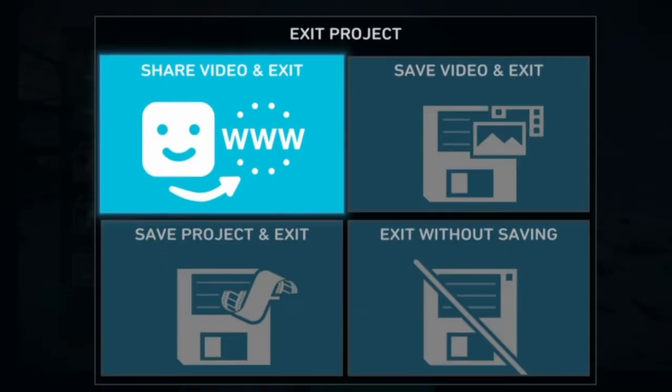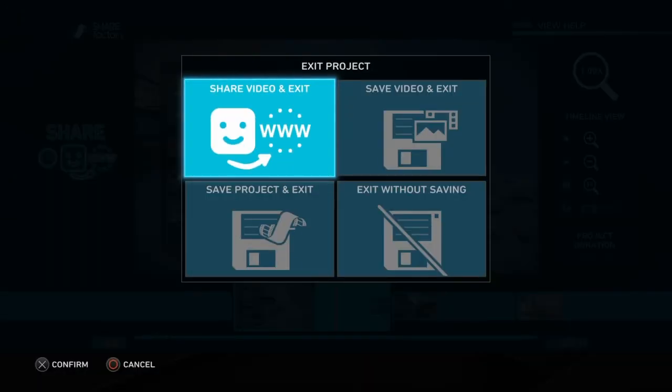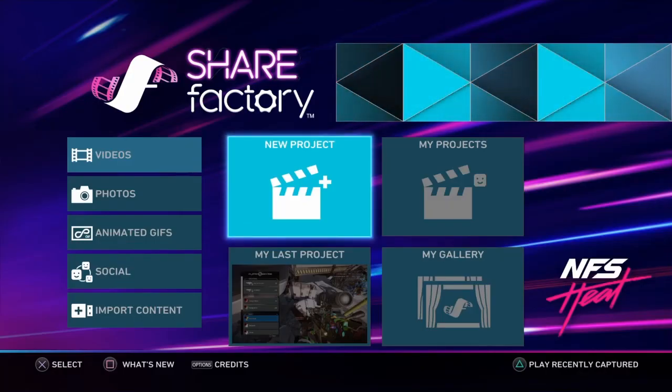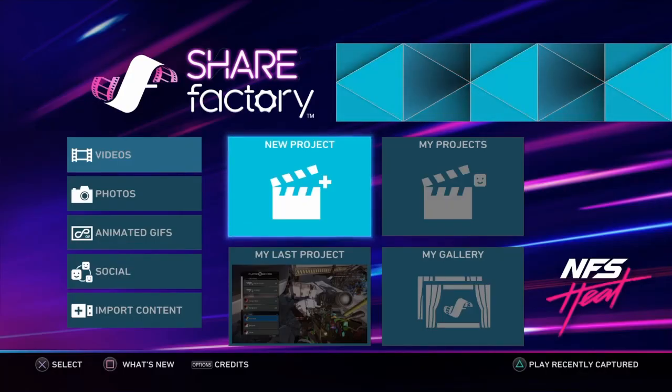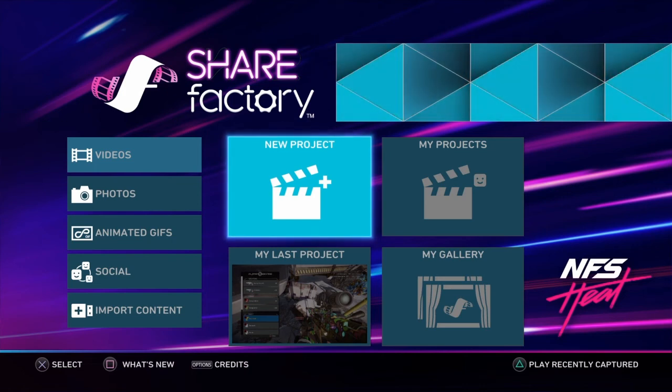To publish, hit Back and go to 'Share Video and Exit.' This will render out your entire project and take you to a share screen that lets you share it directly to your YouTube channel. It's a really easy program to use — it does have its limitations, but you can get away with a lot on it.